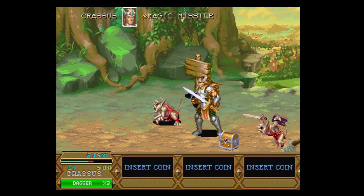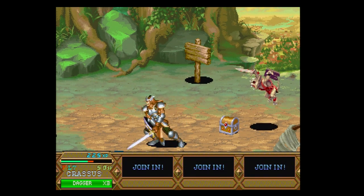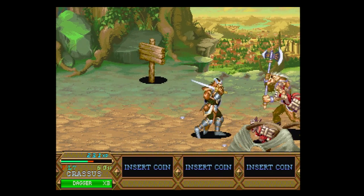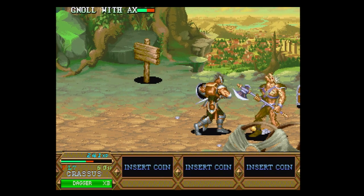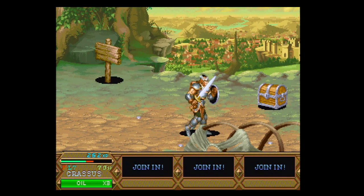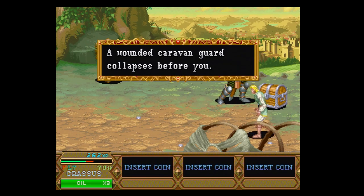Dungeons & Dragons: The Tower of Doom was released on the CPS2 hardware back in January of 1994, or maybe December of 1993. Sources don't seem to agree with each other on a specific date. Regardless, Dungeons & Dragons: Tower of Doom was actually the third game released on Capcom's shiny new arcade hardware.